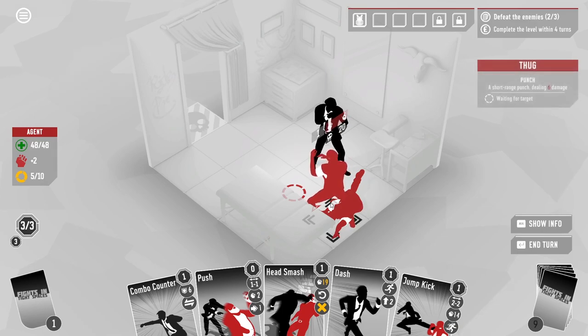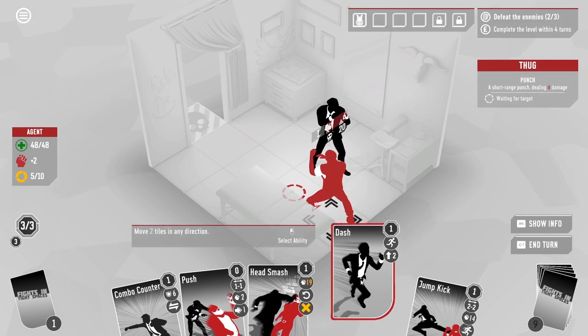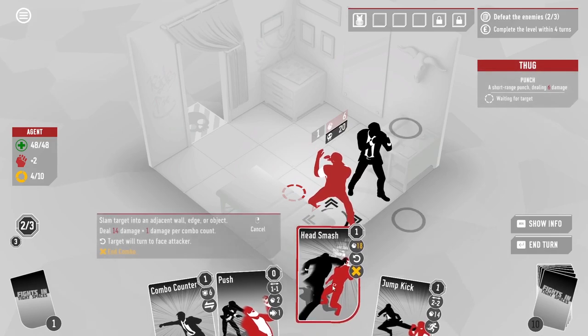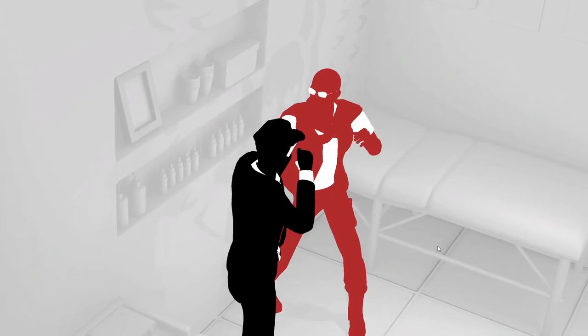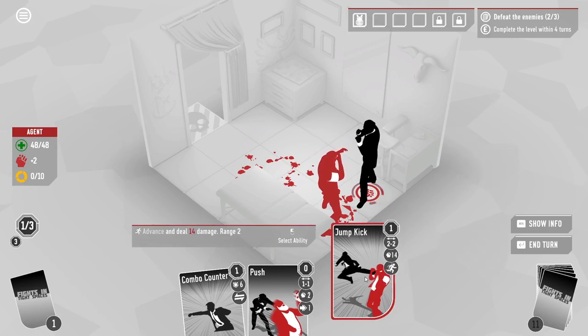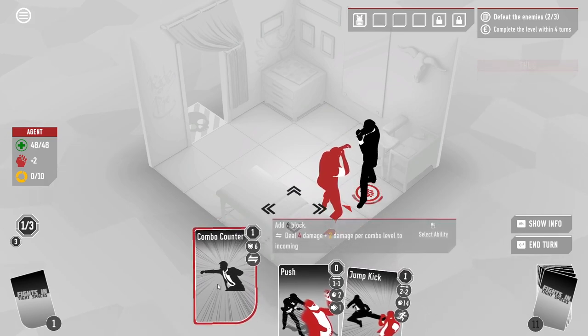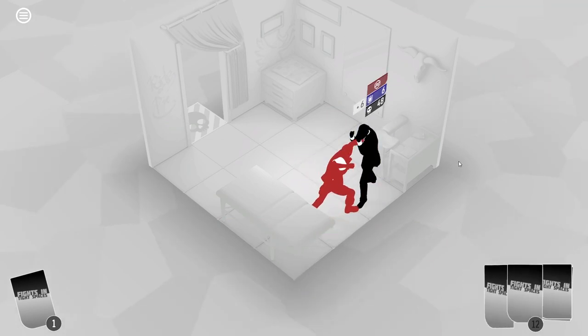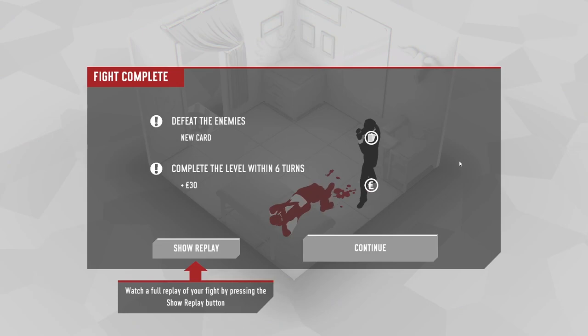There's still people left. He's a fairly straightforward one and he's just going to do a very simple punch. The enemies get more complicated inevitably as we go. I'm going to use a Head Smash — I'll move over here and the Head Smash only works if they're up against a wall or something. This is going to do 18 damage. That's nearly finished him off — he's got two health. Then I can just do a little jump kick, which is a really good card — 14 damage, but you've got to be two squares away to do it. I'll block for six and then do a little bit of damage in return. Yes! Win! Victory!